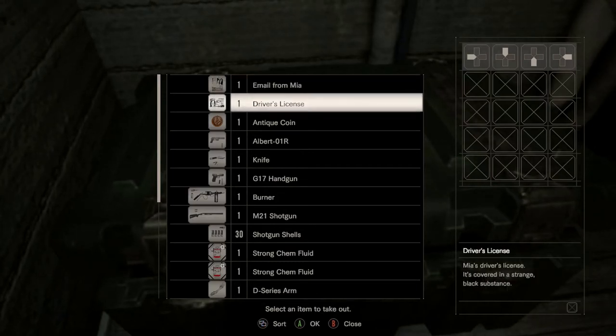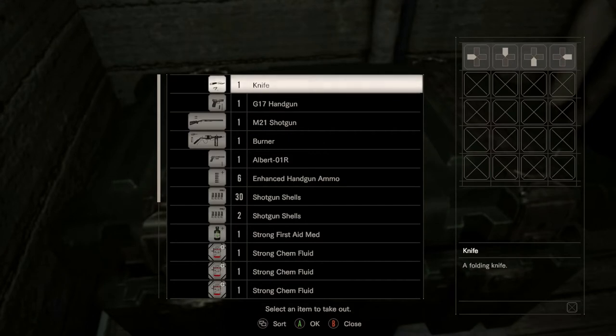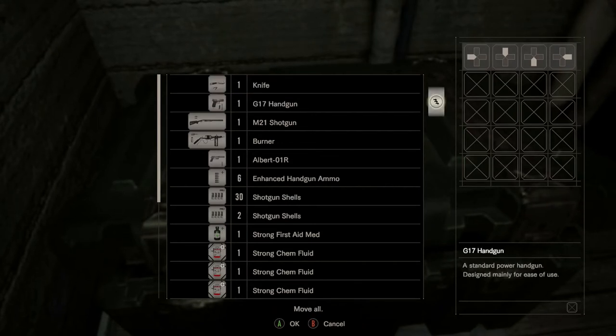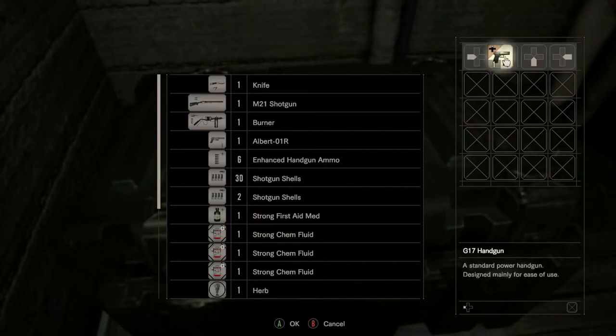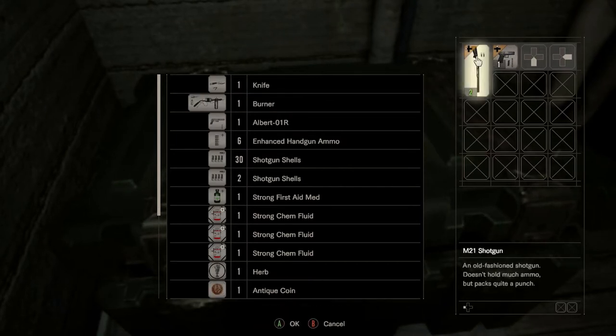This video is a quick guide to getting the Resident Evil 7 achievement where you complete the game only using the item box three times. This run is by no means optimized and I'm far from a professional at the game, but I still managed to complete it. I also got the achievement for completing the game using less than three healing items at the same time, but I wouldn't recommend doing that.